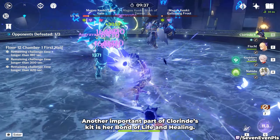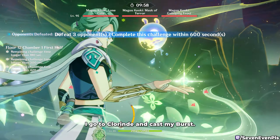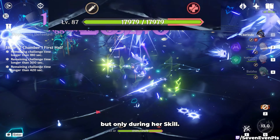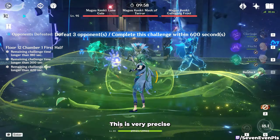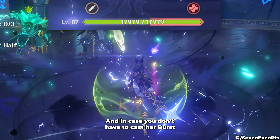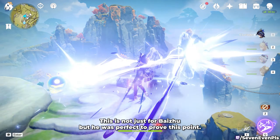Another important part of Clorinde's kit is her bond of life and healing — healing influences the way you attack in more ways than you think. For example, I set up my team with Baizhu's skill followed by his burst, then went to Clorinde and cast my burst. It gives me the bond of life, but I also lose some of it because Baizhu's healing happens during the burst. Healing Clorinde increases the bond of life, but only during her skill. So changing the order of Baizhu's casts to get healed after the burst and during the skill matters. These are hard to plan, but you can also use extra healing to avoid going up to 3 normals and instead get away with 2.